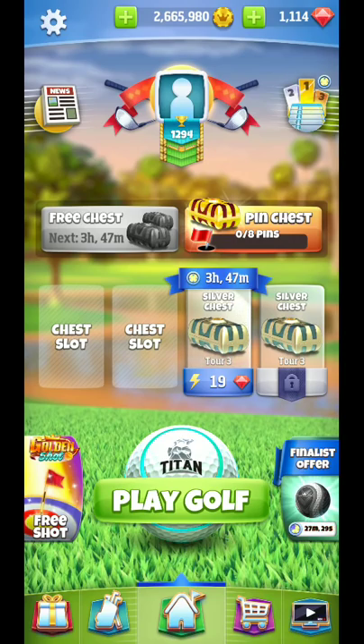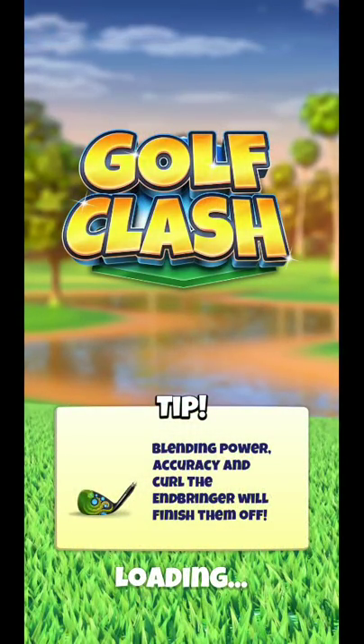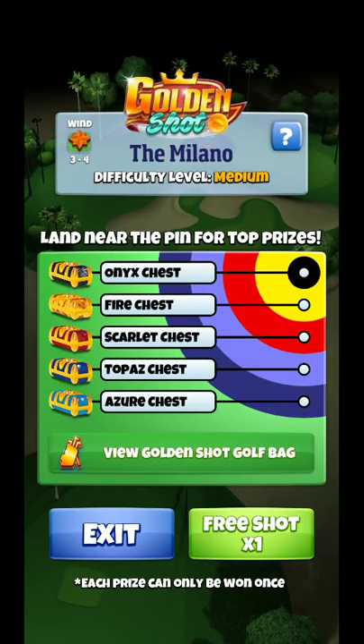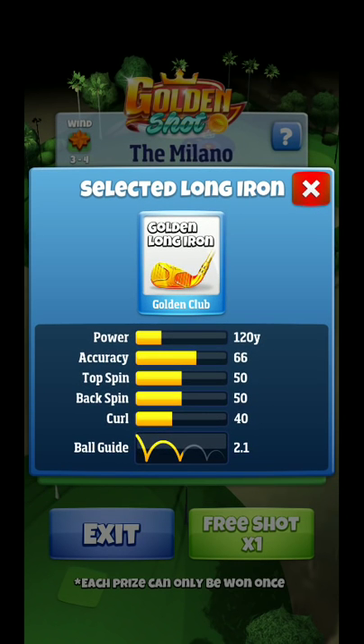With that said, let's get into some golden shooting. Both of these holes are going to be very easy, especially from the rookie tees. I played this in rookie mode — the hardest thing is going to be the limited ball guide. My accuracy is at 66, which is about 1.7 per ring, and I always play this with a long iron at max distance.